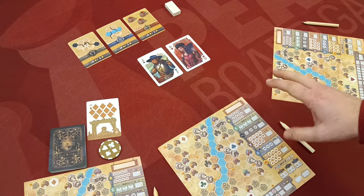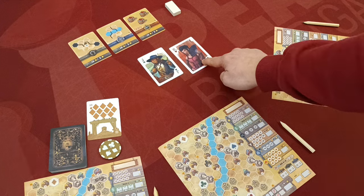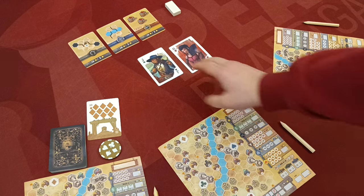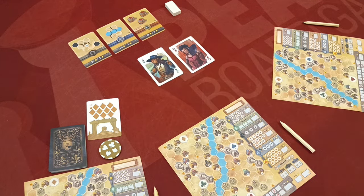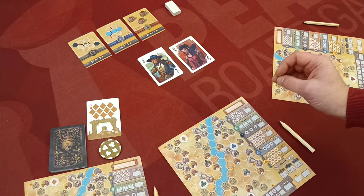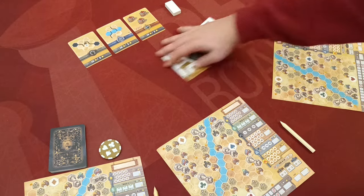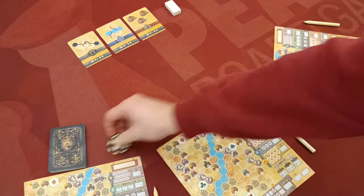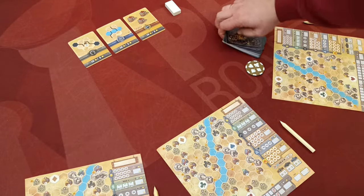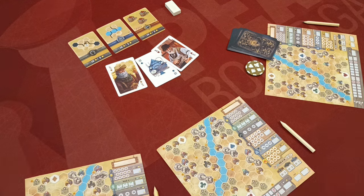Then all other players choose one of the remaining cards, but without taking it — meaning multiple players can make use of the same card, but not the card taken by the dealer. After all players have made a choice, all players act simultaneously and use their selected card. When done, all cards are discarded, the turn ends, and the dealership and deck are passed to the next clockwise player.